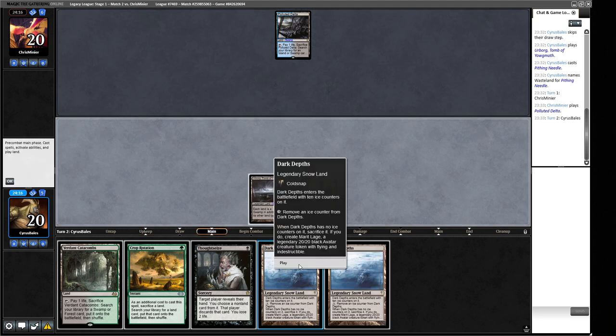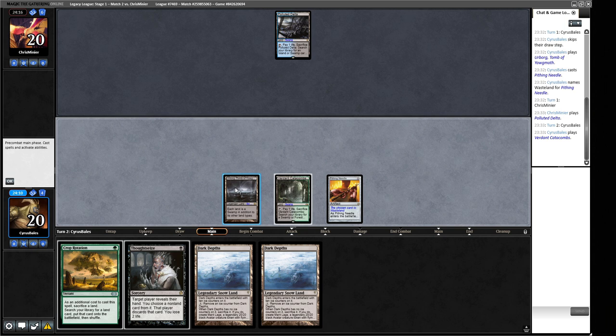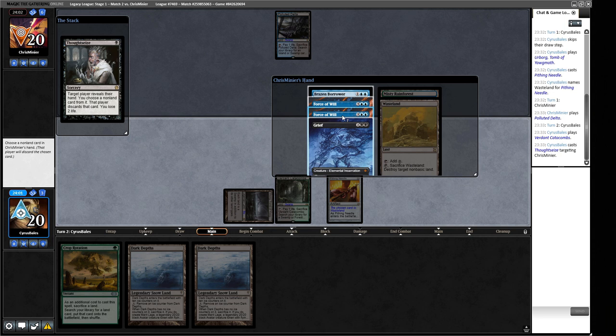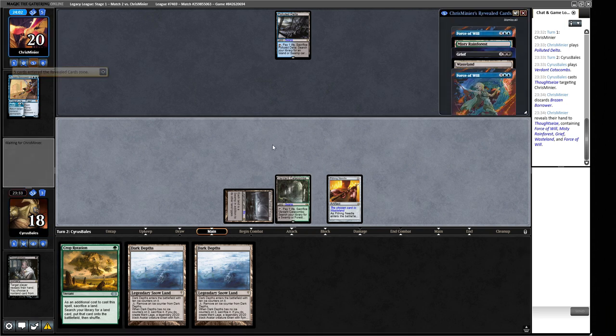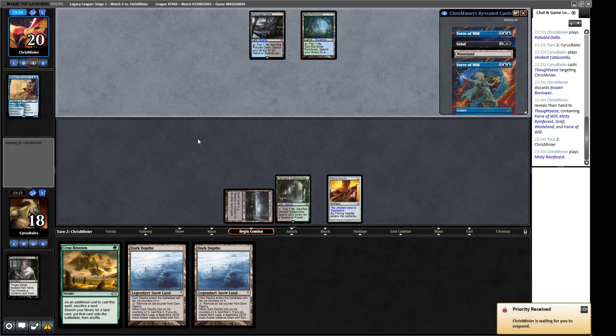We'll play Verdant Catacombs so we have access to green mana if we need emergency Bojuka Bog, then Thoughtseize. We see: Brazen Borrower, Force of Will, Force of Will, and Grief. If we take a Force of Will they can Force this Crop Rotation — but it'll cost them their Borrower. Or we take the Borrower and try to Force through the Force of Will. Neither situation feels great. We cast Sylvan Scrying — if they Force it, less of a downside since we're not losing a land. They crack Polluted Delta for Watery Grave, so we're looking at Shadow here. They Brainstorm to look for an answer.